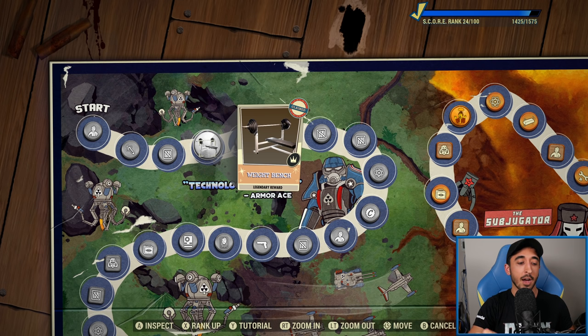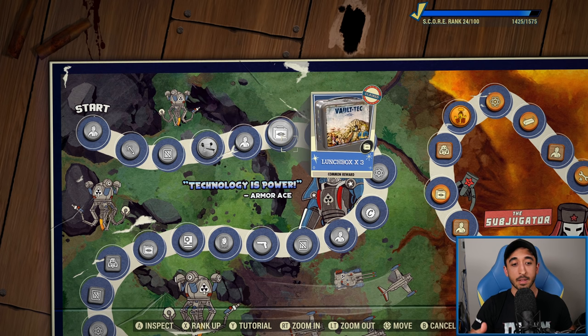First, I want to mention the weight bench. It's a great reward because it provides a boost to Strength — especially when the functionality is fully added back in — and for melee players or anyone wanting a boost to carry weight, the weight bench is a great little item for your camp.